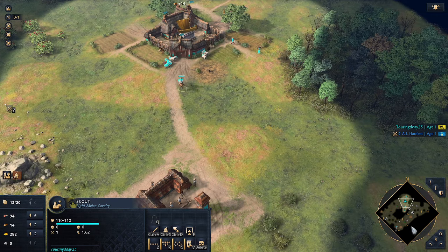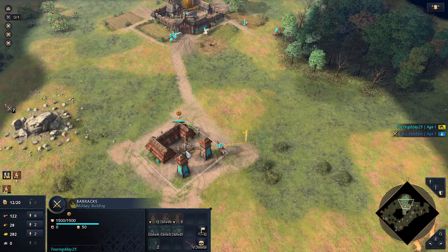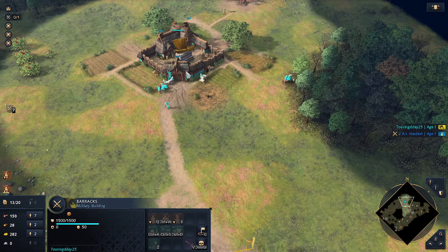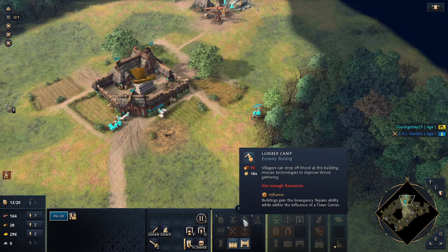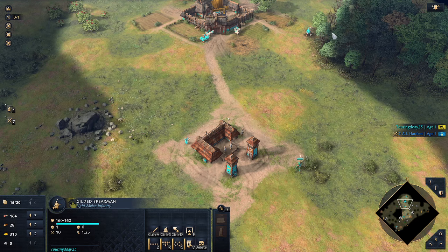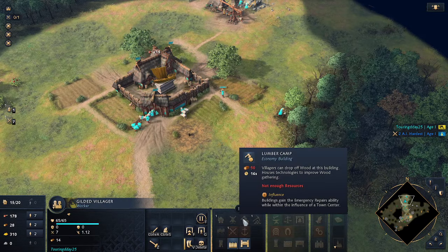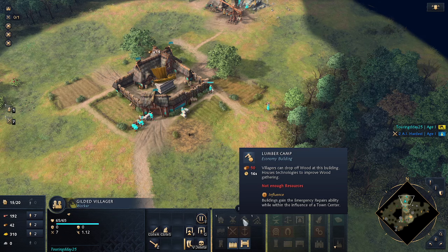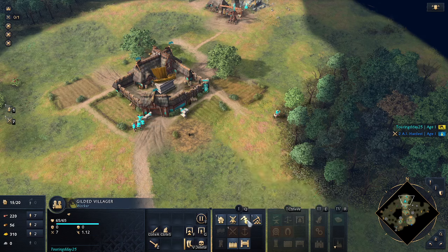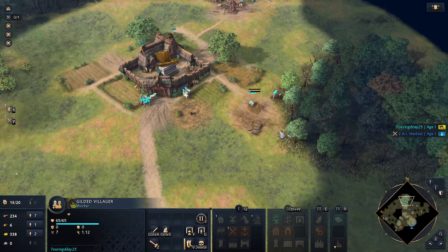Okay, let's go take a look and find where the opponent is. The second I can afford an additional unit I will. We need to first get the lumber camp down.